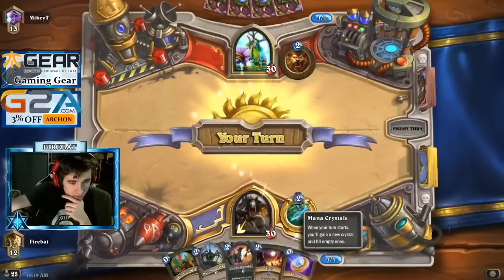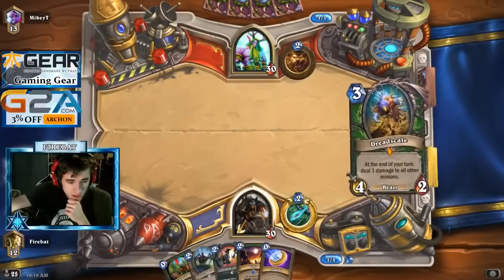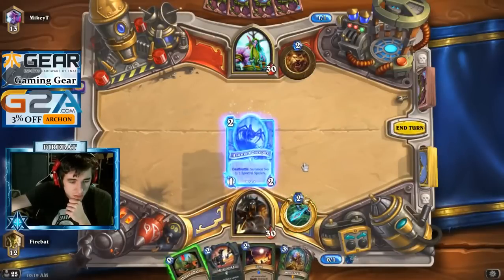We hit our Flare. Dread Scale's not bad. We got a Hunter's Mark — anti-synergy with Haunted Creeper. What are you gonna do?